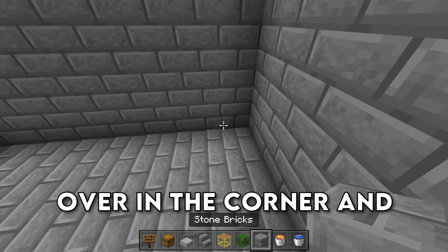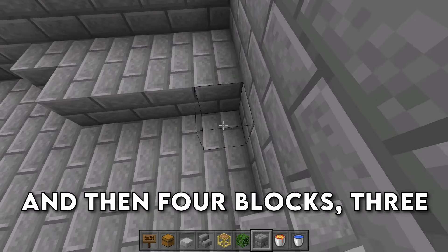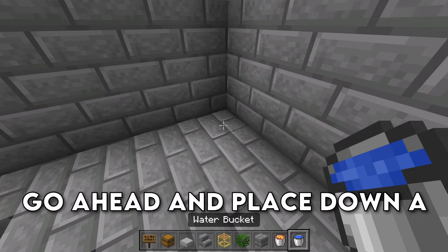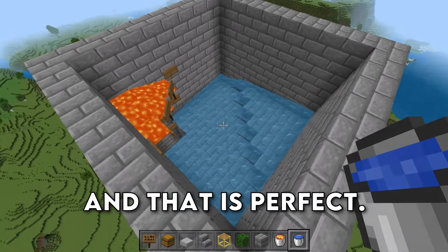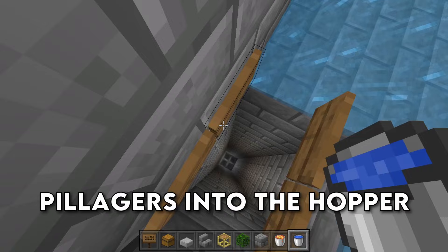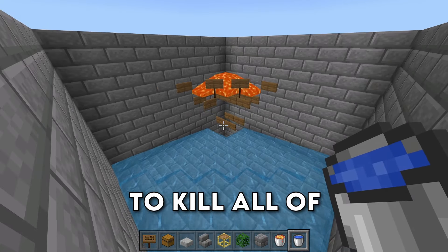We're then going to come over in the corner and place down a staircase of blocks — 5 blocks, then 4 blocks, 3 blocks, 2 blocks, and then 1 block. Go ahead and place down a water bucket in the corner there, and it should all flow over into the hopper area. This is going to be the way that we get all of the pillagers into the hopper area, and the lava is here to kill all of the ravagers.